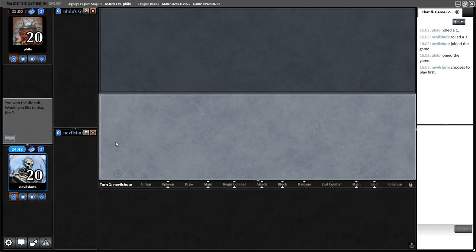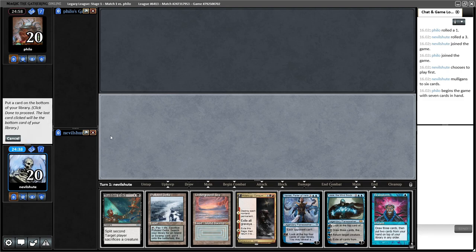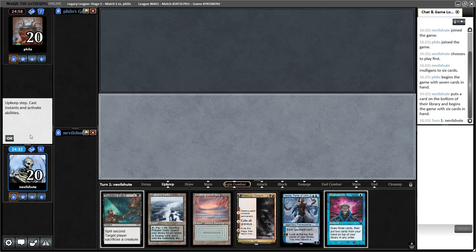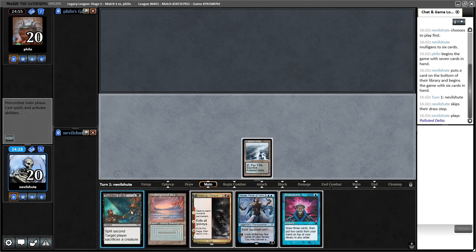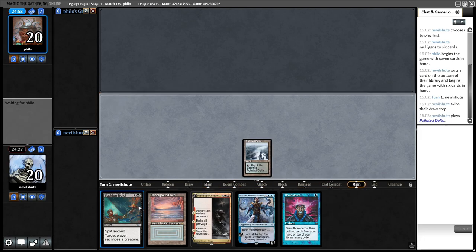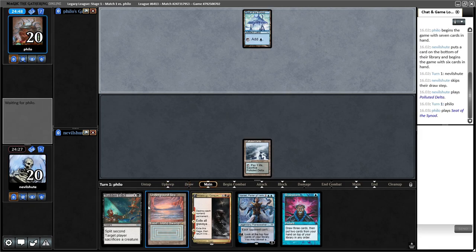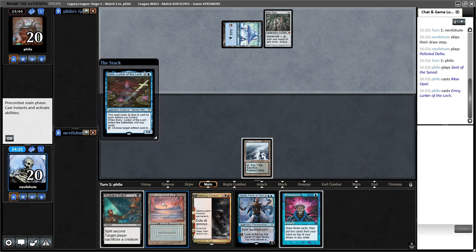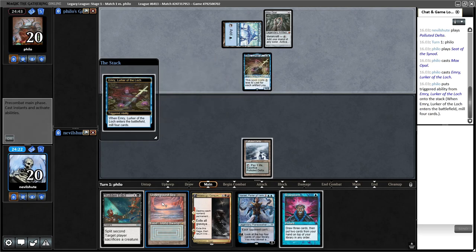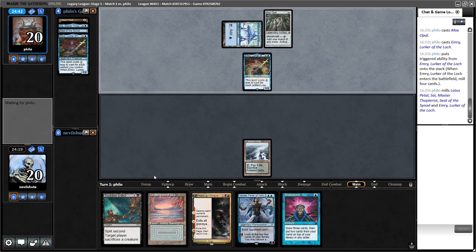Round number one, on the play. This is a mulligan — no lands. We'll keep this six. I think I will send Jace to the bottom. Obviously, if we're up against a combo deck, Sudden Edict is kind of useless. But then again, the four-mana Planeswalker probably won't cut it versus combo either. If we can get to turn three, this ought to be decent. I'll be spending my next turn Edicting Emery.